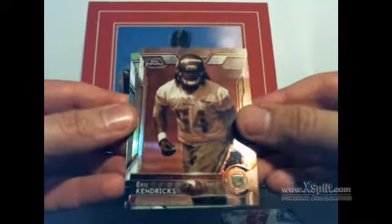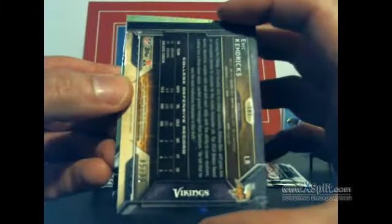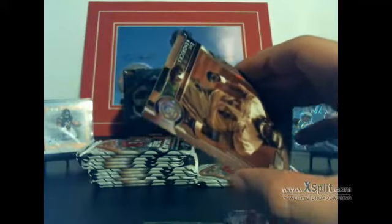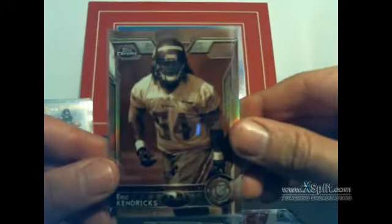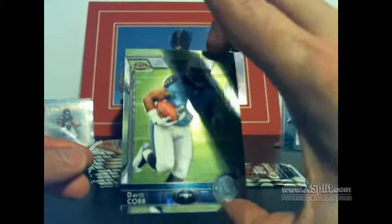Next pack: Calvin, Sue, Eric Kendricks sepia tone — probably out of 99 for the Vikings. Yeah, 85 out of 99, going to Derek. And there's a David Cobb RC on the bottom.